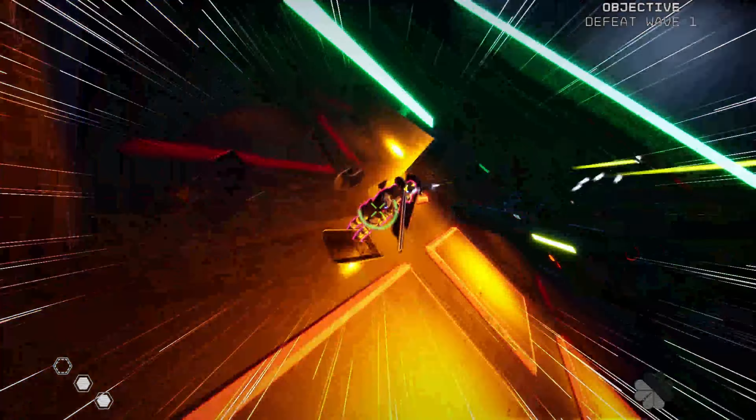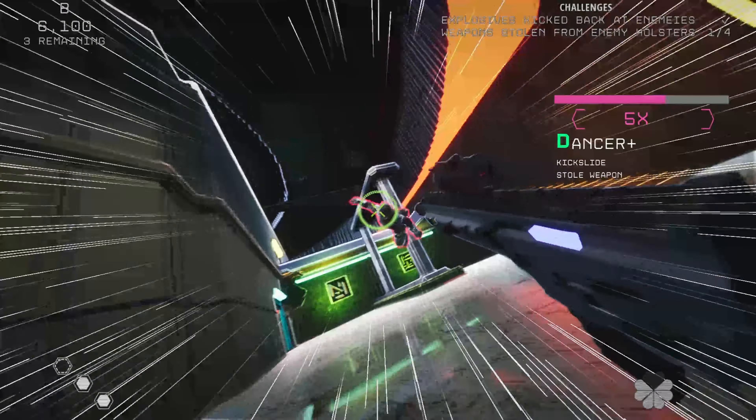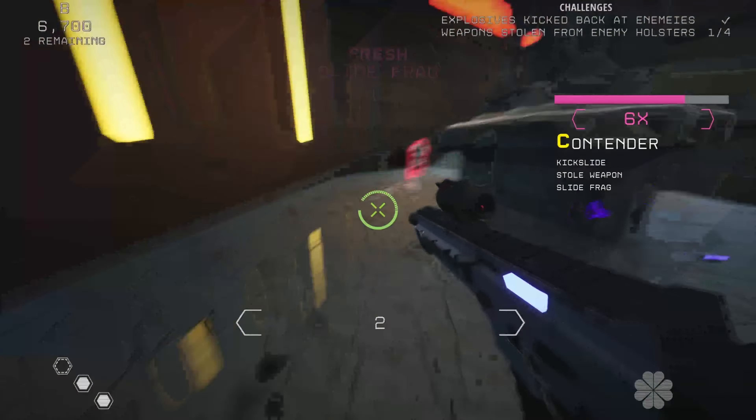Instead, your normal aim down sights button activates bullet time. The meter is located on the bottom of your crosshair and depletes as bullet time is active. Severed Steel rewards you for playing quickly and aggressively — health and bullet time are replenished by killing enemies. Guns do not reload. Instead, when your gun is empty, you can either physically throw it at an enemy or automatically pick up a nearby gun that has ammo in it. You can also throw any gun at any time by pressing G. Sliding into enemies or kicking them causes them to fly in the air and drop their gun, allowing you to take it, and if you're quick, you can steal their secondary weapons out of their holsters without knocking them over.